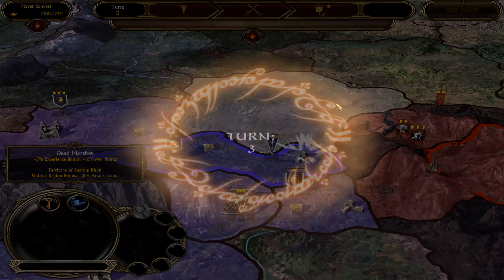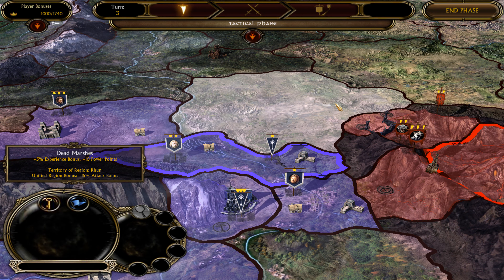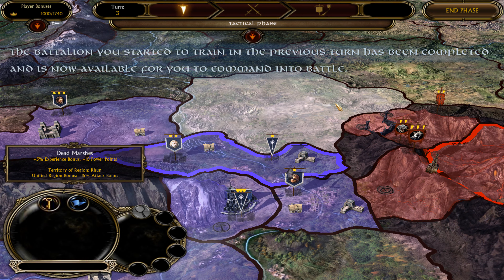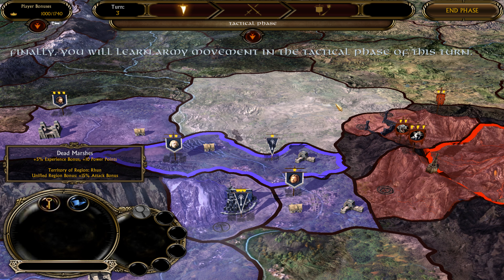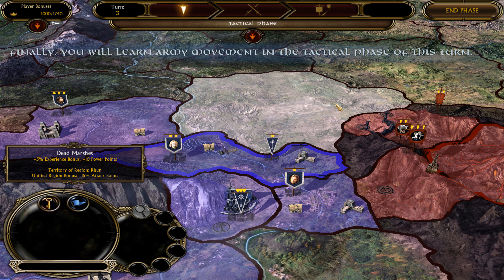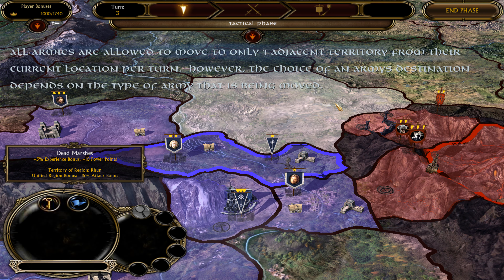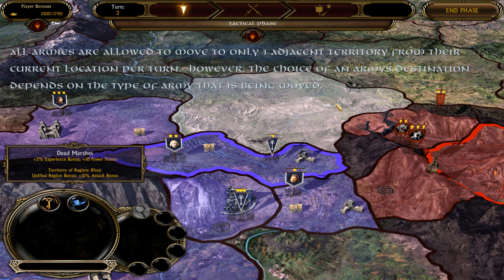Select the barracks in Caer Andros and train a battalion of troops. Well done. All battalions cost a number of turns to train, and only one set of troops per barracks can be in training at a time. Since you are not going to train any more units at this time, press the End Phase button to finish the Tactical Phase.